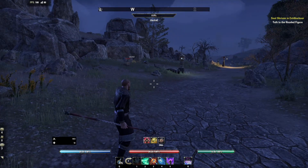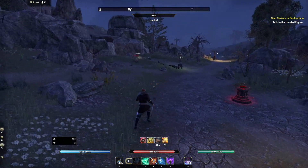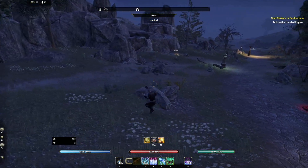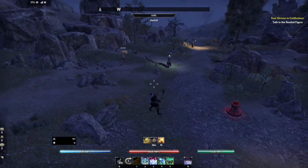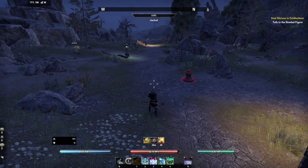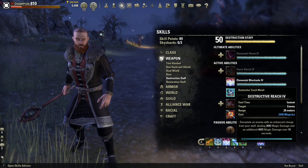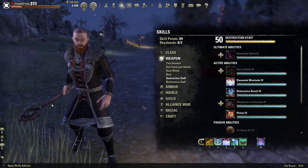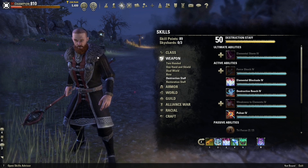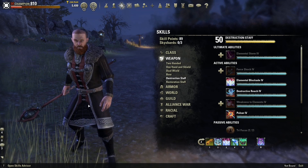You could potentially run ice staff back bar. The only problem is if you're less experienced it's going to be very interesting to see the uptimes for people running just a single ice staff back bar. I think the most consistent way is running double ice staff as an off-tank in a trial setting. In a dungeon setting it doesn't matter, but in a trial I think double ice staff is most consistent.